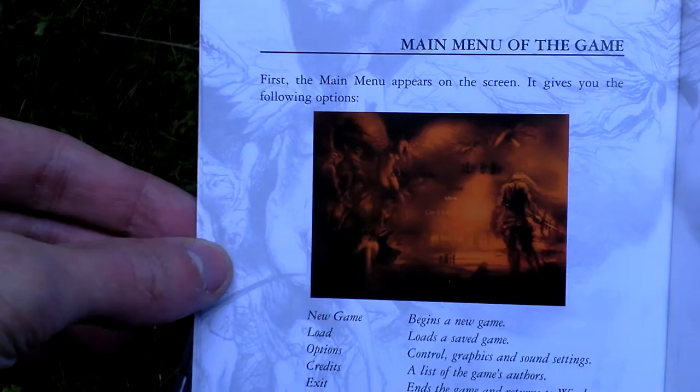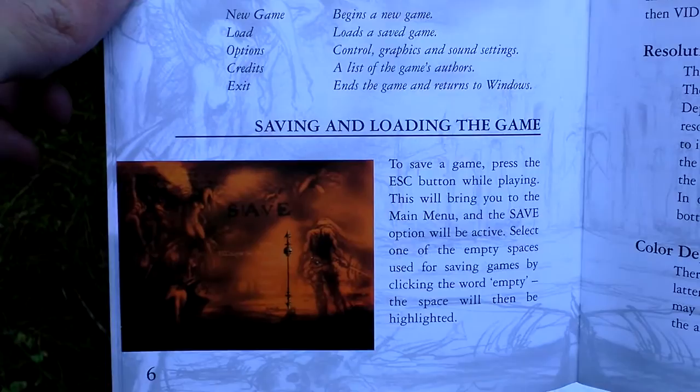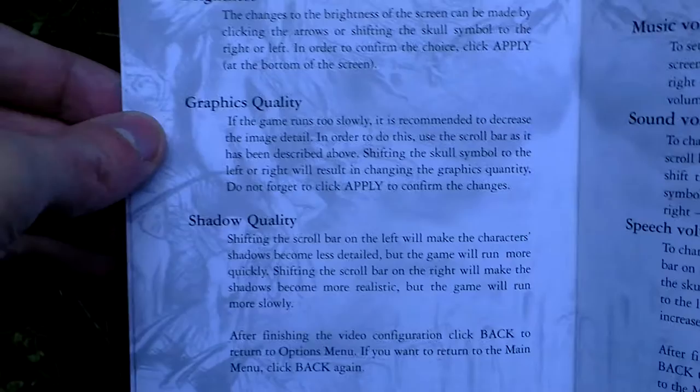As you can see, the manual is colored inside. It covers the main menu, loading, saving, and options.